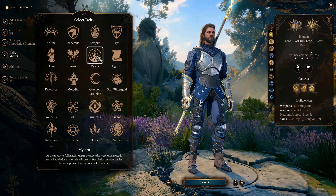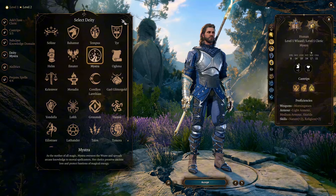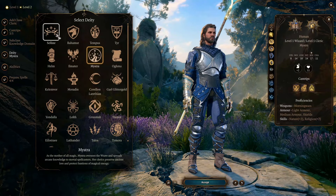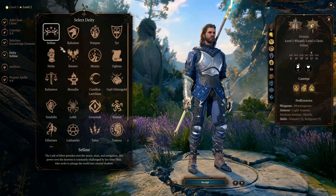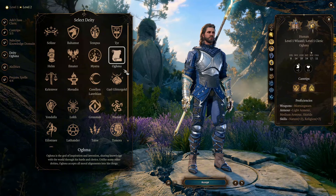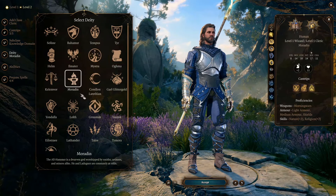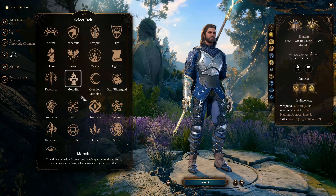Baldur's Gate 3 doesn't limit your choice of deity — you can choose any deity regardless of your domain. But in classic D&D 5E rules, a cleric can only choose a domain that their deity has. If you don't want to play Mystra, there are three other Knowledge domain deities available. The first is Selune, the goddess of the moon — her domains are Knowledge, Life, and Twilight, and her alignment is chaotic good. The second is Oghma, the god of knowledge — commonly worshipped by bards and scribes, he only has the Knowledge domain, and his alignment is completely neutral. The third is Moradin, the dwarf god of creation — his domains are Forge and Knowledge, and his alignment is lawful good.